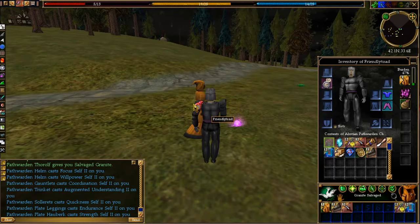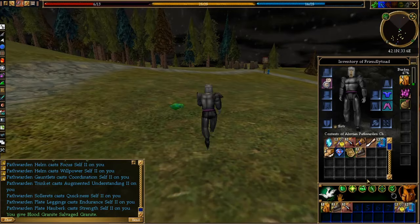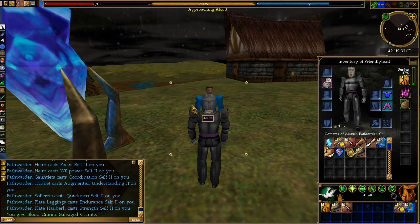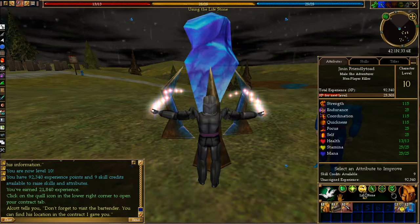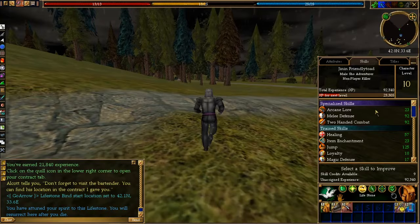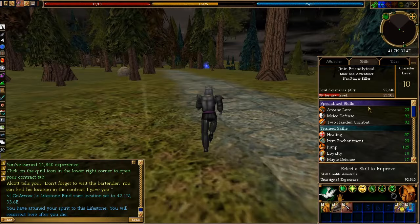I also removed the mansion minimum rank because, playing by myself, it's impossible to get enough followers to get a mansion. Maybe one day I'd like to get one. And I increased the chance of dropping minors, majors, epics, and legendary items by times two. Just a couple quality of life changes — playing by myself and doing it the hardcore way, so I can get ahead without sacrificing too much personal time to put together armor sets and just have fun.